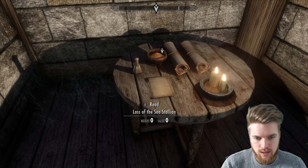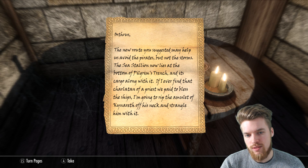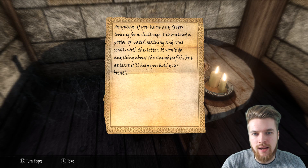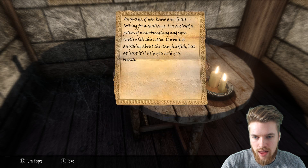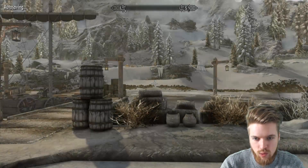There's a note here: Loss of the Sea Stallion. The new route you suggested may help us avoid the pirates, but not the storms. The Sea Stallion now lies at the bottom of Pilgrim's Trench and its cargo along with it. If I ever find that charlatan of a priest who paid to bless the ships, I'm going to rip the amulet of Kinnerath off his neck and strangle him with it. If you know any divers who are looking for a challenge, I've enclosed a potion of water breathing and some scrolls with this letter. It won't do anything about the slaughterfish, but at least it will help you hold your breath. We've got Flame Cloak, Flame Cloak, Fire Salt, and a potion of water breathing — the Flame Cloak being the only way of dealing with slaughterfish since you cannot attack underwater.